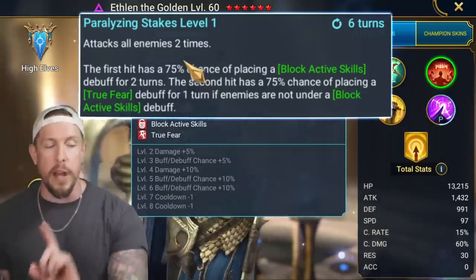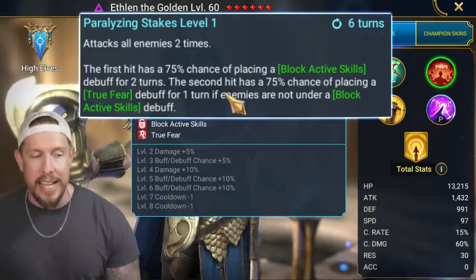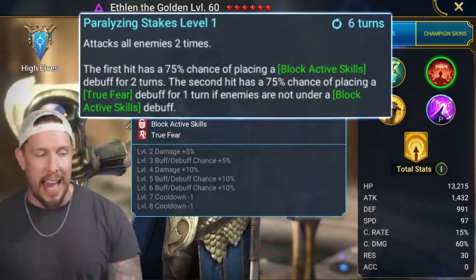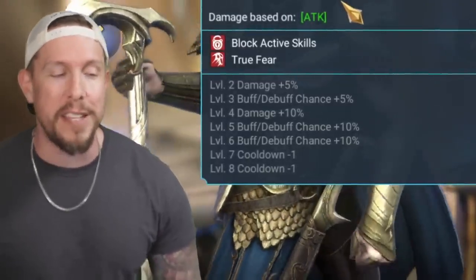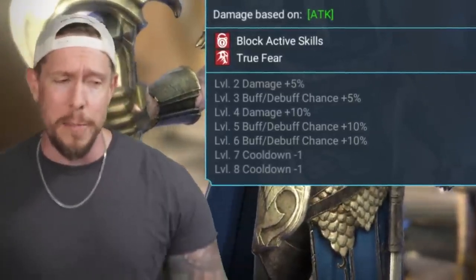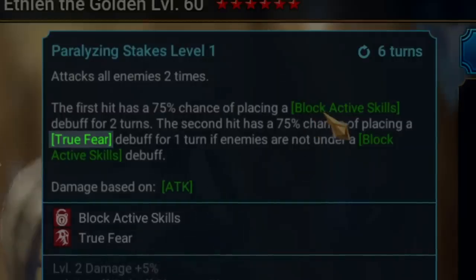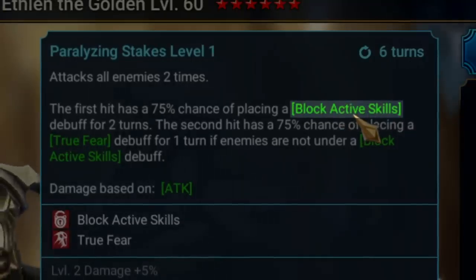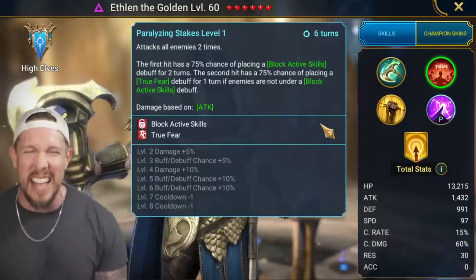The A2 attacks all enemies not once but twice. The first hit has a 100% chance of placing Block Active Skills for two turns. The second hit has a 100% chance of placing True Fear for one turn — but only if enemies are not already under the Block Active Skills debuff. In a perfect world we'd have both debuffs, but unfortunately we only get Block Active Skills most of the time. I've been playing this dude for a couple days and I'm not getting many True Fears — either because Block Active Skills lands first, or the resist is so high we can't land anything anyway.